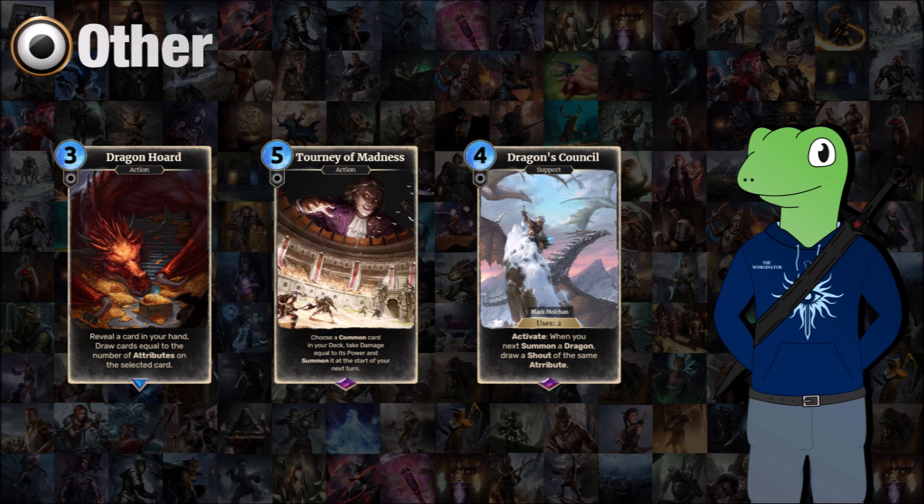On to neutral cards — I went a bit wackier with a few of these. Dragon Horde is a 3-cost action which allows you to reveal a card in your hand and draw cards equal to the number of attributes on the selected card. A triple-attribute card gives you 3 cards, a single-attribute gives you one for free. What makes it balanced is that most of your deck will be single-attribute cards. If you've got doubles or triples it's a really cheap fresh start or Spoils of War, but if you don't it's just draw one card for free with nothing on the board.